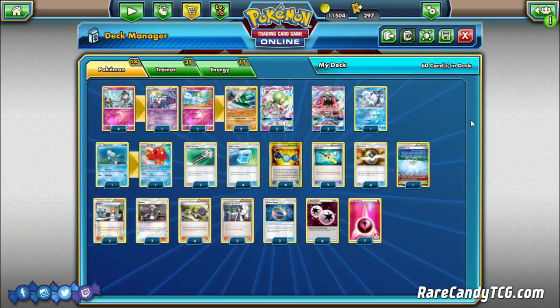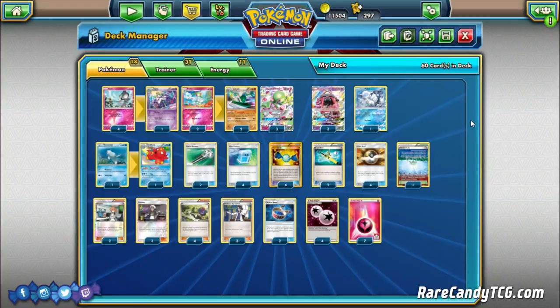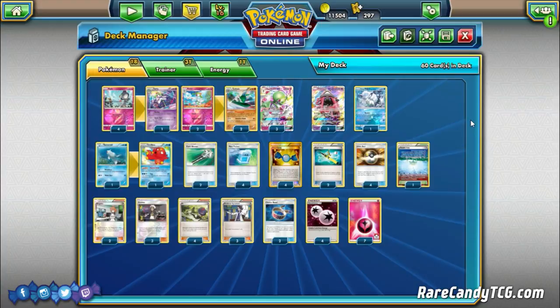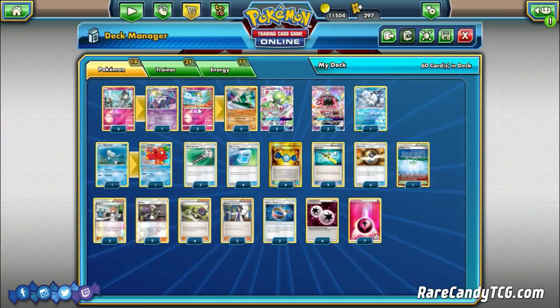This is actually very close to the list that made top four, piloted by Chris Schamansky. The only difference is I did forget to put in the exact Kirlia and Ralts that he was using — he was playing slightly different ones. I believe he was playing one Psychic Ralts, and two Psychic Kirlia and one Fairy one. But other than that, 99% of this deck is identical to what he played.